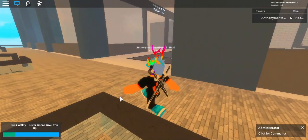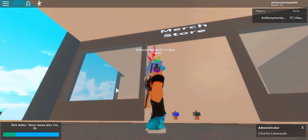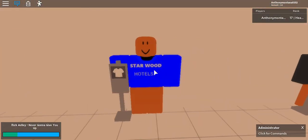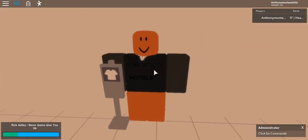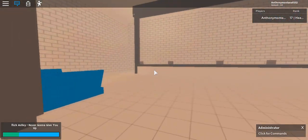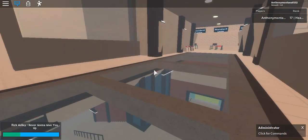Hey guys, today we'll be doing a Starwood Hotels and Resorts guide. Here's our merch store — pretty lit clothing, you should go buy some. Here we have the Starwood cafe, I'm pretty sure we have the cafe somewhere else but let's continue.